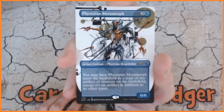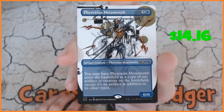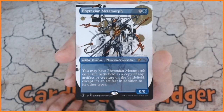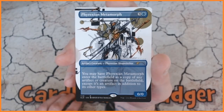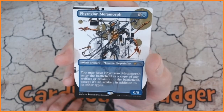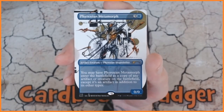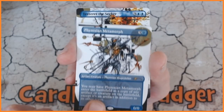Starting off with Phyrexian Metamorph — look at that, absolutely fantastic! Phyrexian shapeshifter: you may have Phyrexian Metamorph enter the battlefield as a copy of any artifact or creature on the battlefield, except it's an artifact in addition to its other types. Fantastic looking card, really really nice indeed. It'll be interesting to see what the prices are on these — I did previously do a financial breakdown for this one. If you want to check out that original video, I'll put it in the link below.